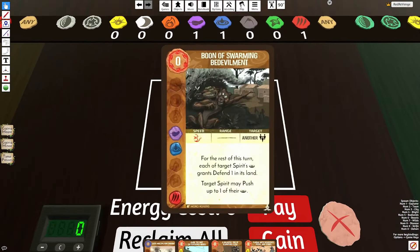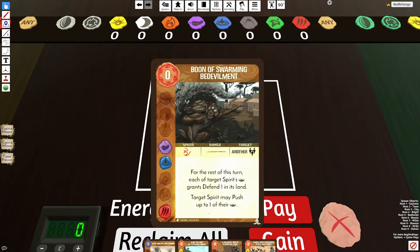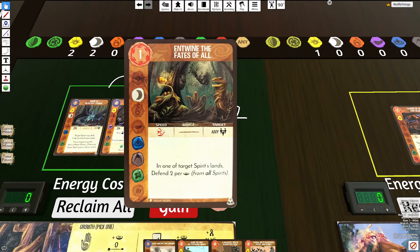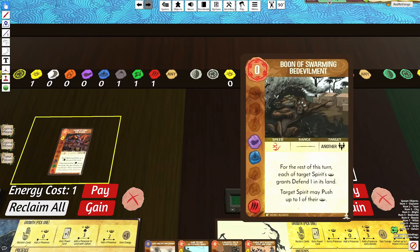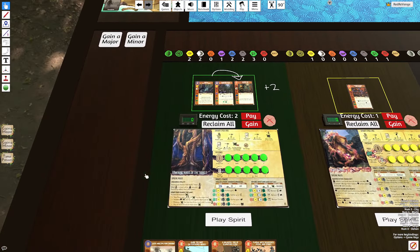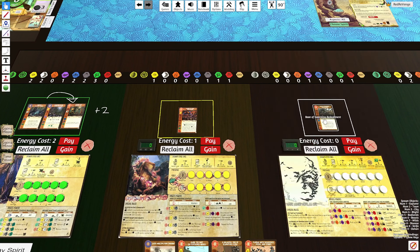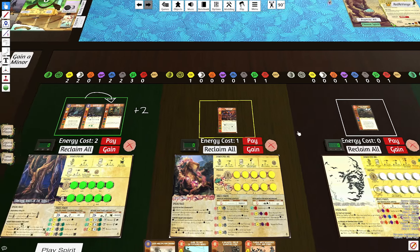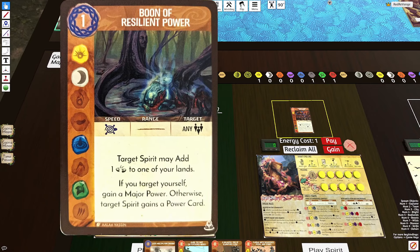Looking at the next combo, we have Many Minds. Many Minds has Boon of Bedevilment, which allows a Spirit to get Defend 1 per Presence in all of their lands — you'd think that combos very well with Entwine the Fates of All. But what really makes this card very strong is the bottom part: the target Spirit may push up to one of their Presence, meaning you can move the Incarna with Boon of Bedevilment. This is a very underrated and powerful effect on Incarna Spirits — being able to move that Incarna for free. Once again, Roots can give Many Minds a power card.